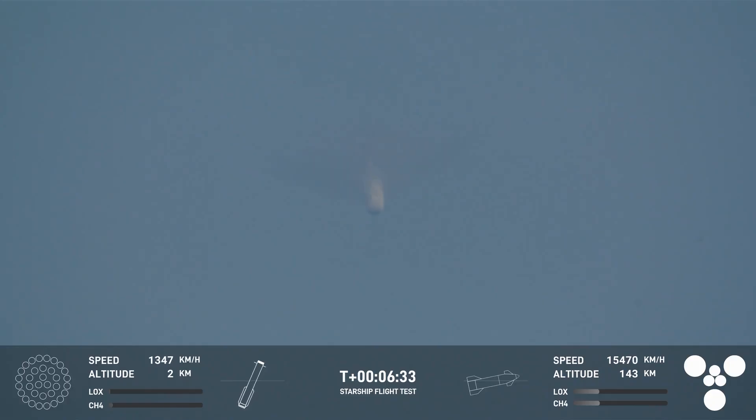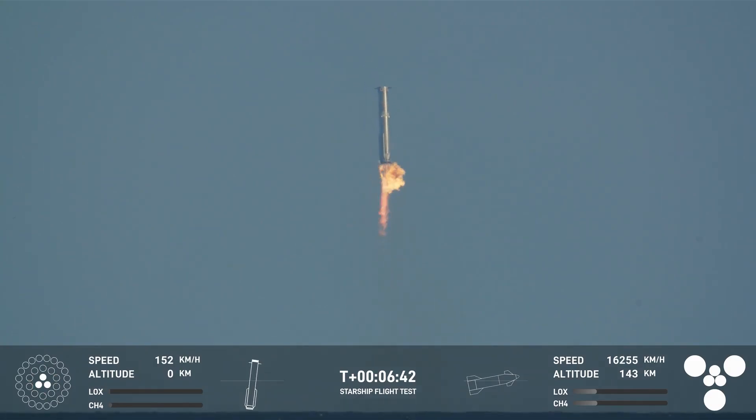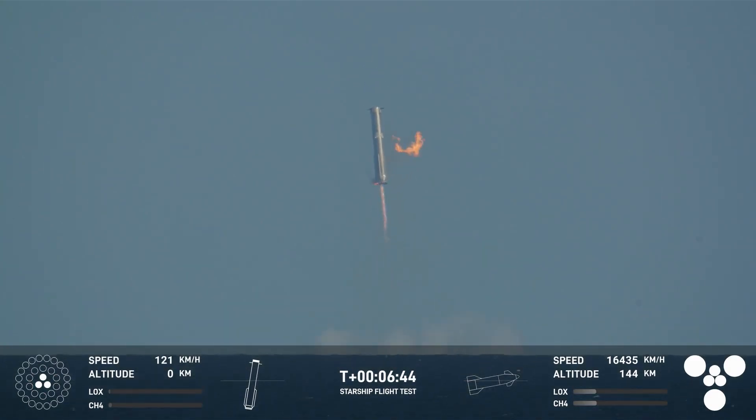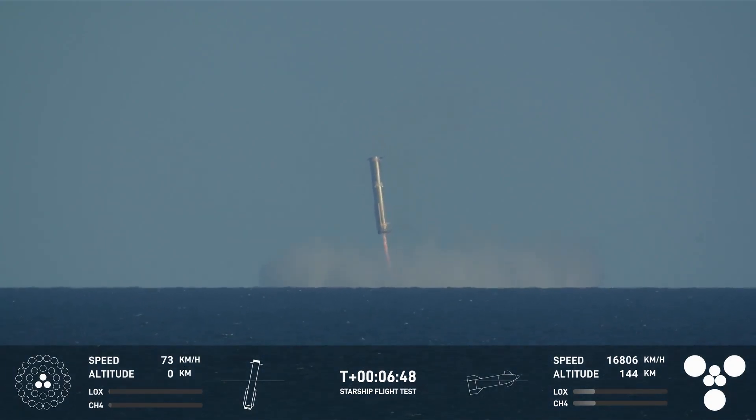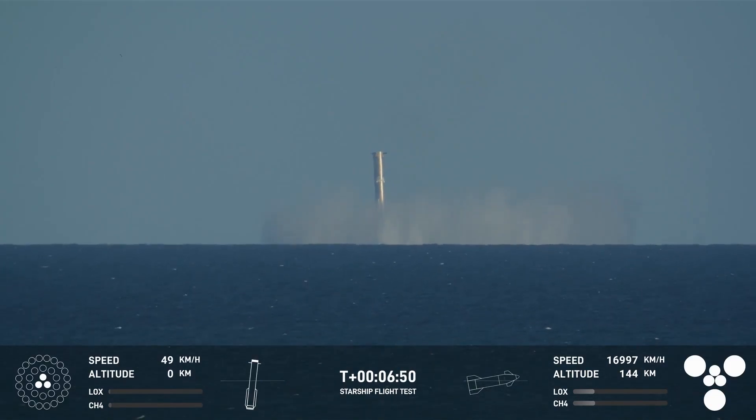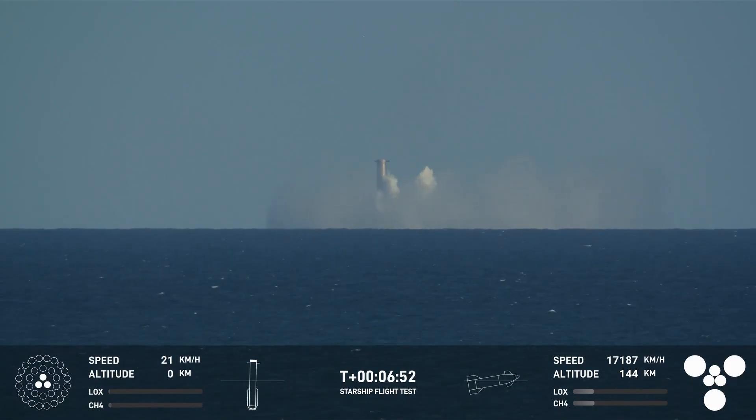We saw earlier those grid fins — there are four hypersonic grid fins. We can see that the landing burn has begun on the Super Heavy booster. Thirteen engines will light, then it goes down to three, just as we expected.